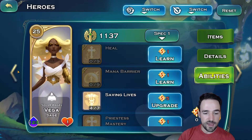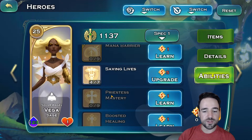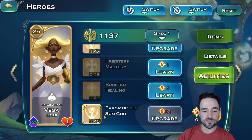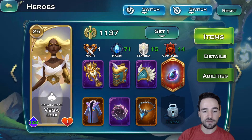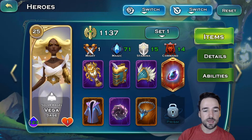Vega is also a human hero you have at the beginning. She buffs Priestess units, but you don't really need to increase their damage and health because they're not damage dealers and aren't supposed to take damage — they stay in the backline and heal. Vega has the best heal in the game: 440 heal per second for 25 seconds. This works on every human unit. You want to max her out. She's at 4 out of 5 because I have an item. Get the Favor of the Sun God plus-one item and Healing Efficiency plus 20% on her as soon as possible.